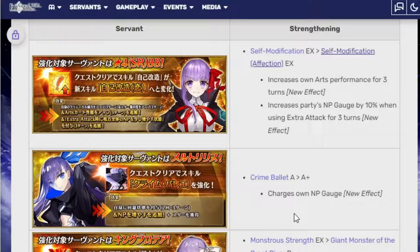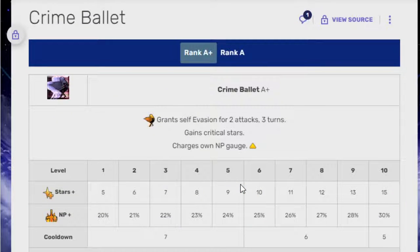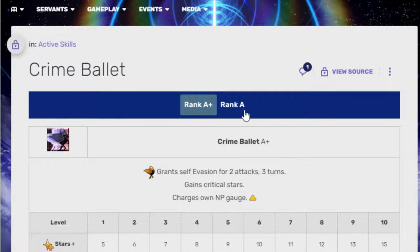Next we got Melt. Cry and Belay A goes to A+. Charges her MP gauge — she didn't have one before. 30%, not too bad. With the append skills you can give her 20%, so it's basically 50% starting MP, which is pretty nice. And it's also an evasion. She's one of the very few units who has an evasion tied to the charge MP gauge that actually lets you keep the evasion. Most evasions are for a singular turn, but this one's actually for two attacks. It's similar to how Ku does it.